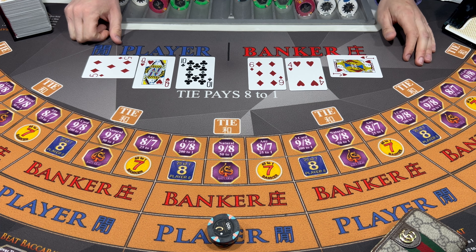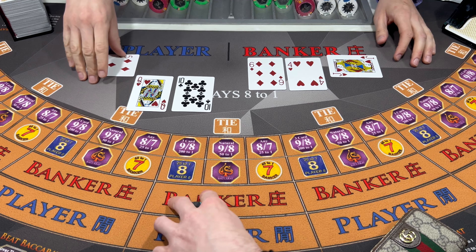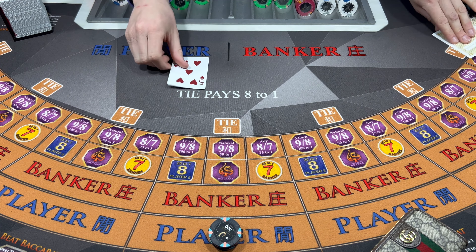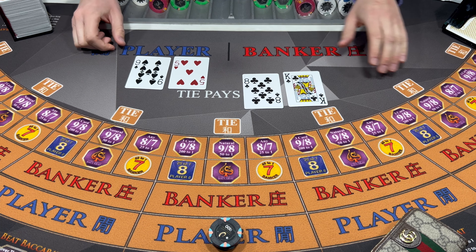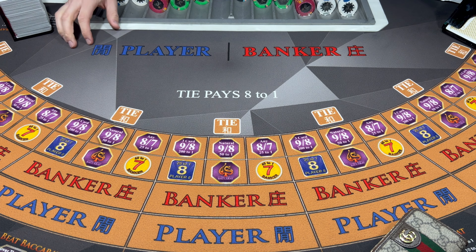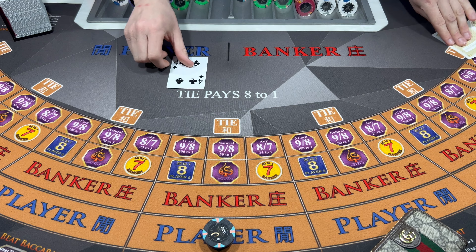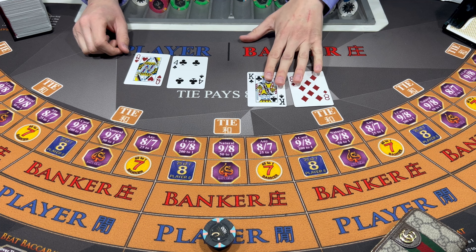Five, five - Player wins. Keep it at 400. Eight - Banker wins. I'm feeling the player, let's go. Come on, player. Eight - Banker wins.